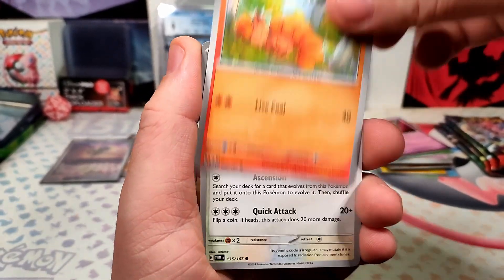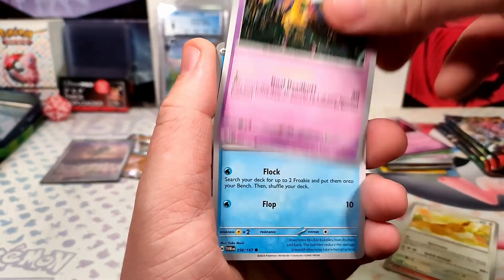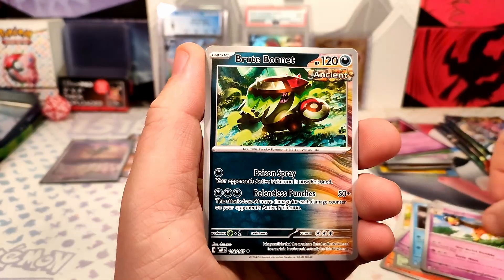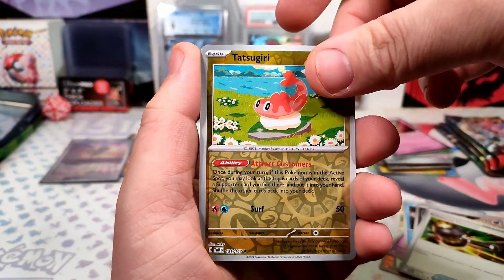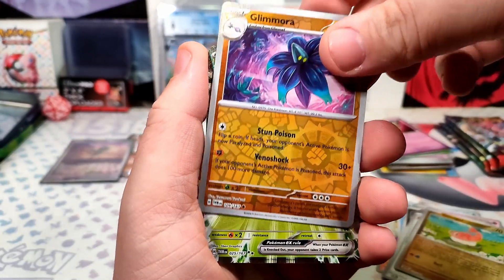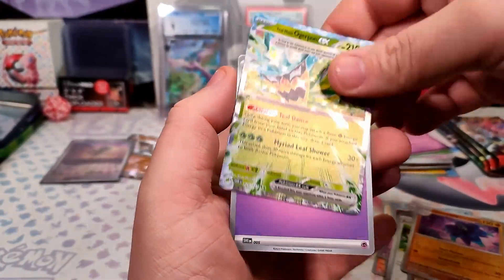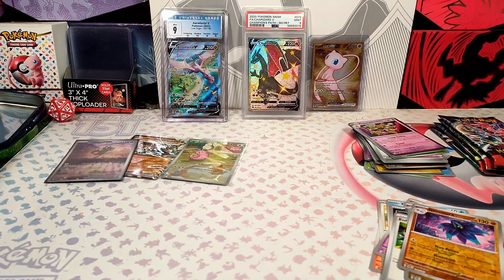Pack: Vulpix, Eevee, Girafarig, Froakie, Brute Bonnet, Enhanced Hammer, Tetsugiri, Glamora, Twilight Mask Ogrepan EX, Psychic Energy. Got a couple of Ogre Pawns here.